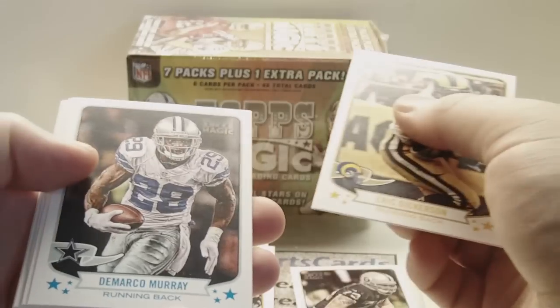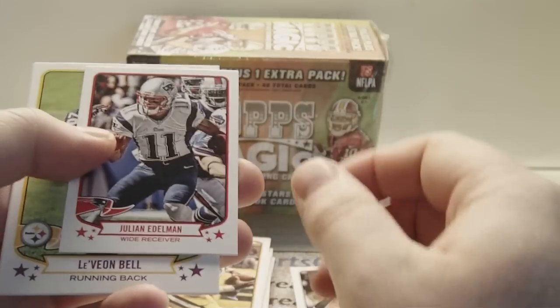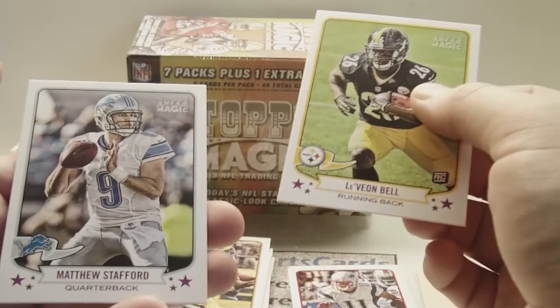Eric Dickerson, DeMarco Murray, Sam Bradford. Mini of Julian Edelman, Le'Veon Bell Rookie, and Matthew Stafford.